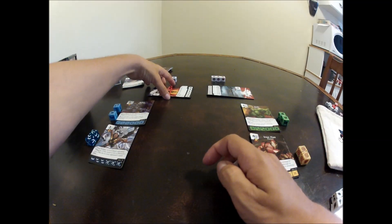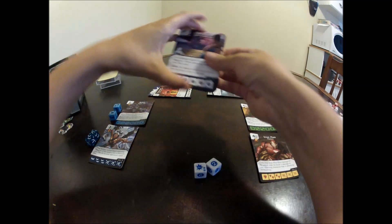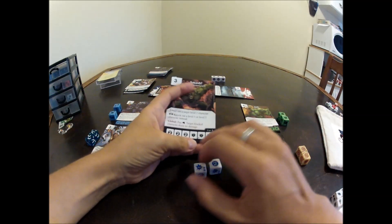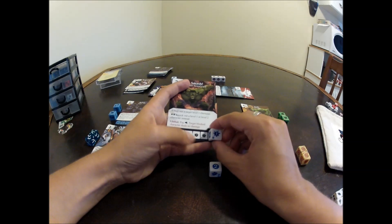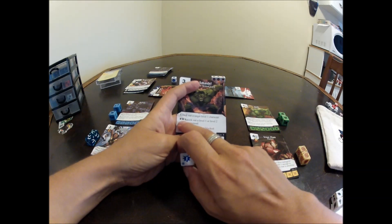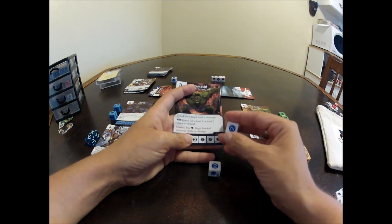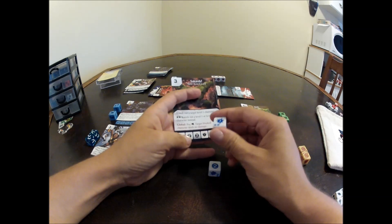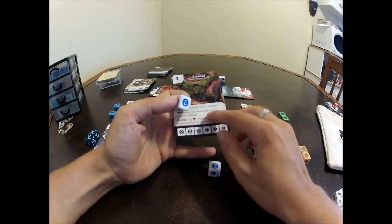For example, if Storm's recruitment cost is 3 and I have two dice each showing 2 generic energy, that's 4 generic energy — but because I can't spin them down, I have to use both dice to recruit Storm. Let's also look at Smash — this particular action card has a POW with starburst. Anytime your POW shows up it does the standard ability, but if the POW shows up with 2 starbursts, it does a different, more powerful ability.